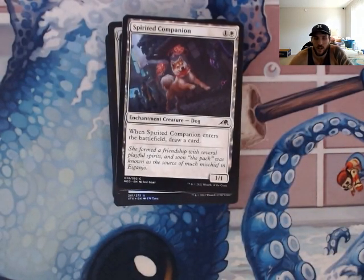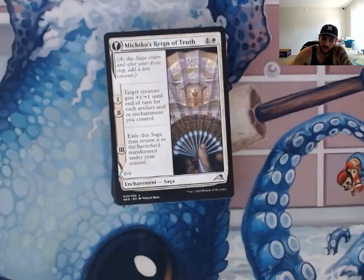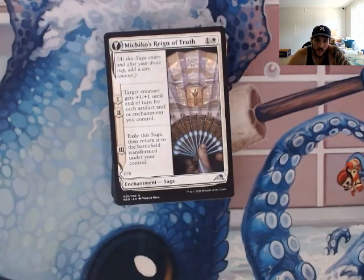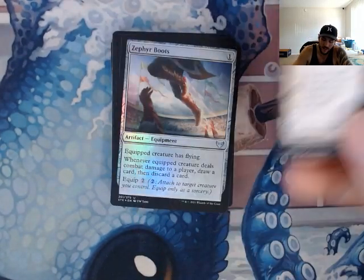Spirited Companion — enters the battlefield, draw a card. Michiko's Reign of Truth — you're going to get plus one, plus one for each artifact and enchantment. We have plenty of artifacts and enchantments in this deck to get a nice bonus out of this. The even better part is that when you flip it, it turns into a creature — we can sacrifice that creature and then replay the Saga, which means we're going to go through that whole cycle of just pumping up something for plus one, plus one equal to enchantments and artifacts.